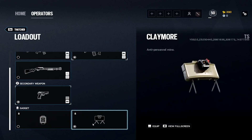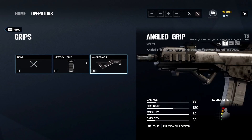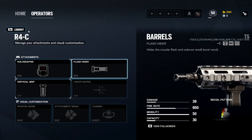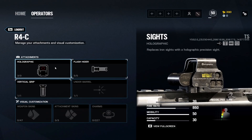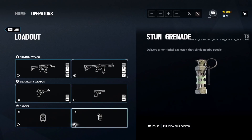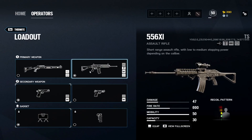Ash has the G36C and R4C — both usable. The G36C has an angled grip useful for a rushing operator plus an ACOG, and I'd use flash hider on it. The R4C hits harder and has a higher fire rate, so holographic, flash hider, vertical grip. For the secondary, M45 over the 5.7 for higher damage, muzzle brake. Gadget: stun grenade most of the time since your main gadget is the breaching round.